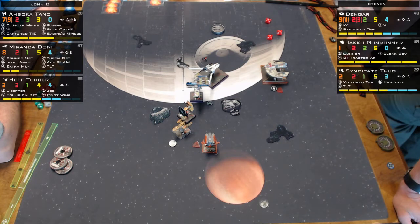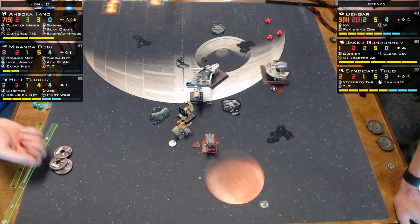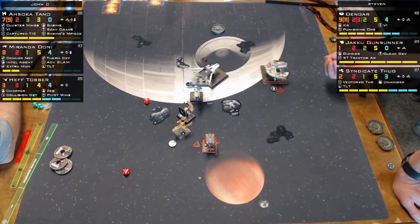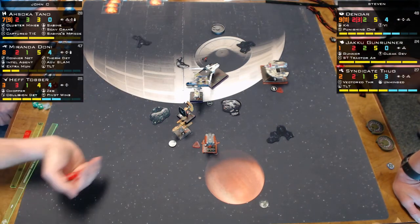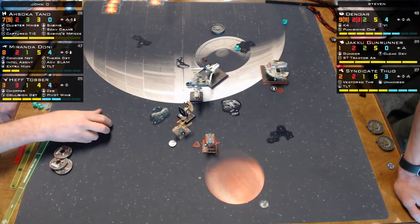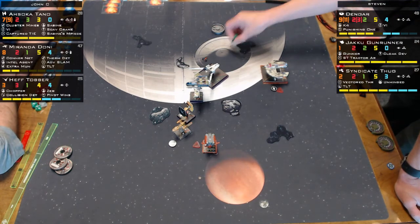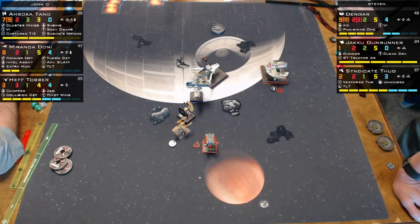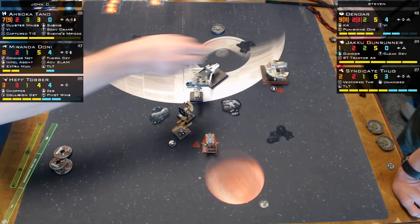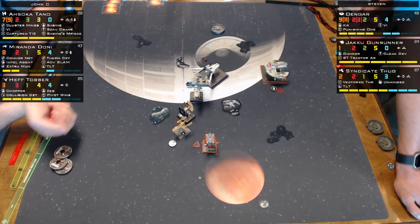Miranda is down to two health. The commentators note you should think of Miranda the same way as Omega Leader — kill it quickly, because you don't want to deal with it in a one-on-one at the end of the game. Ahsoka fires, but something about the three-dice shot prompts confusion — it was actually Heff shooting at Dengar, who gets to fire back.